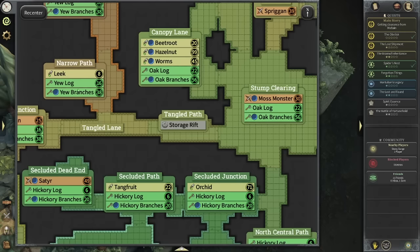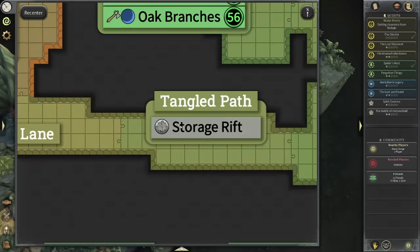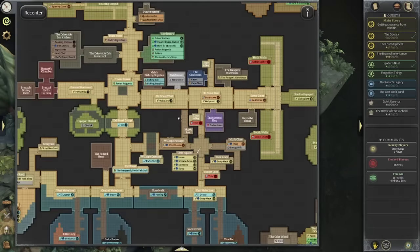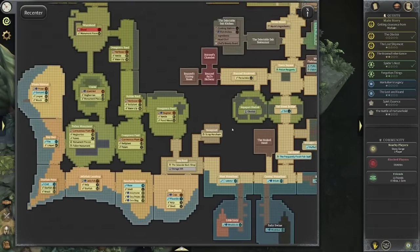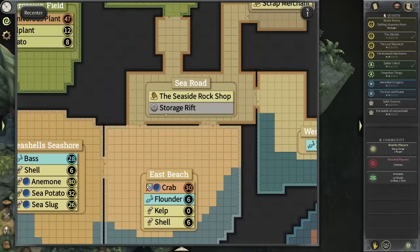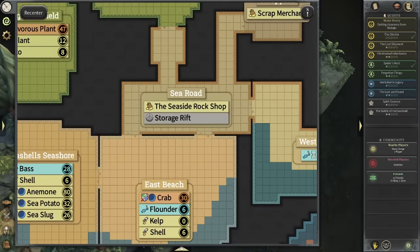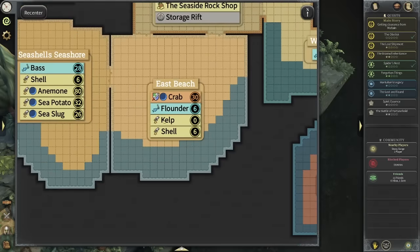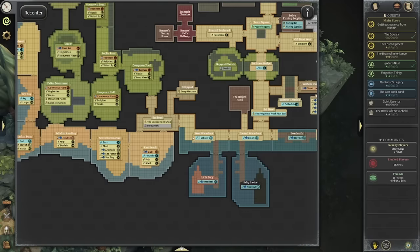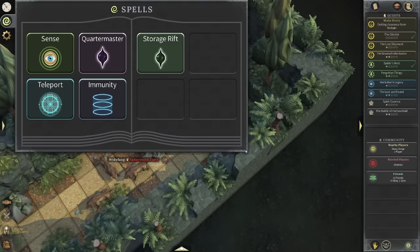There's Storage Rifts all around the map. Another one up in the top left — it's going to instantly input them into the proper storages. This is huge for every single profession. If you go down to Episode 1, you have the same thing with fishing. When you're doing your fishing, when you're doing your foraging, you're going to have a Storage Rift at Sea Road. You're going to be able to put kelp, shells, flounder very quickly into the Storage Rift, and they'll go into the correct storages. This is a massive part of the game that people don't know about — you guys definitely need to know about this spell.